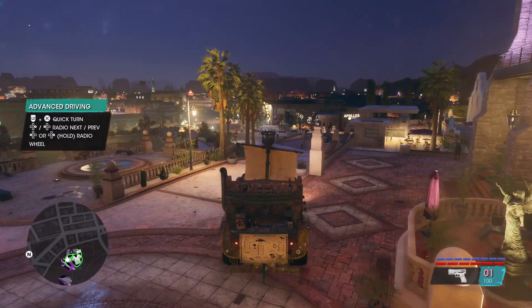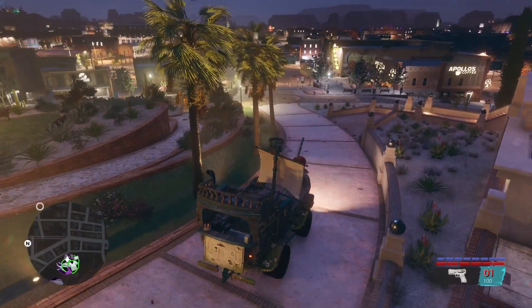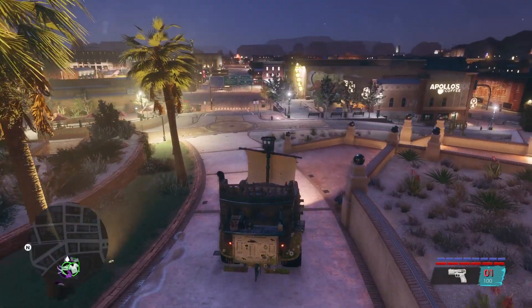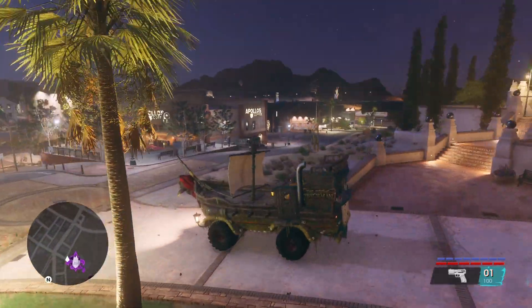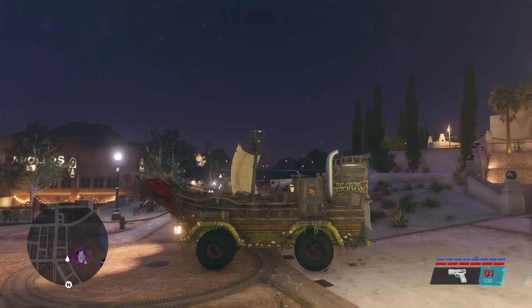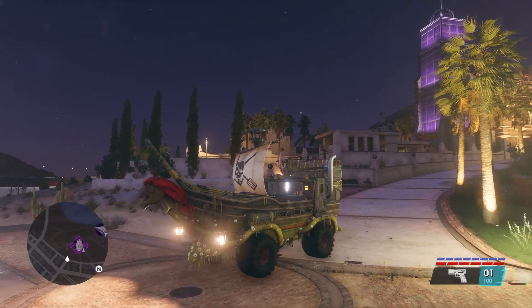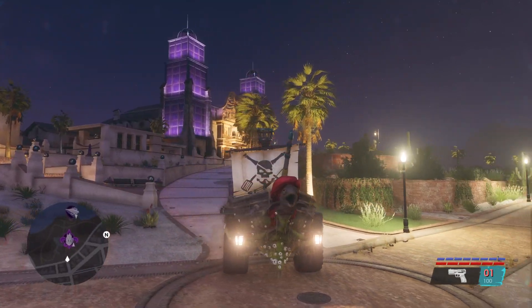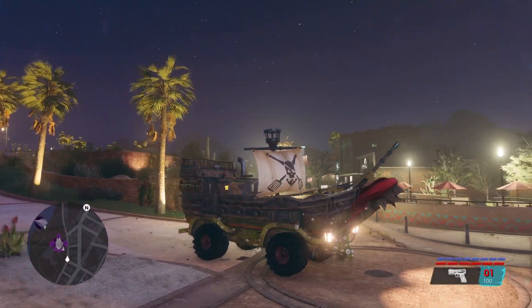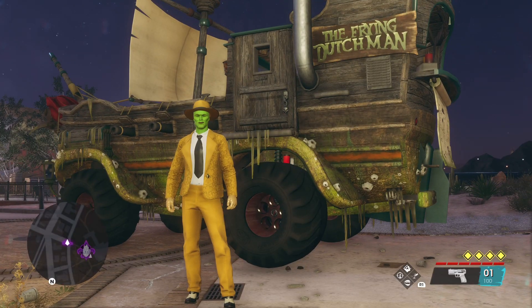What's up guys, it's King Billy here. I'm basically driving a boat — it's the Flying Dutchman, and it's a super rare item in Saints Row. I'm gonna show you how to get it, so let's get started.